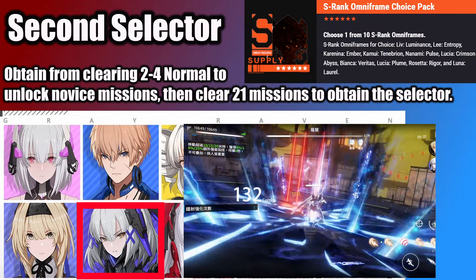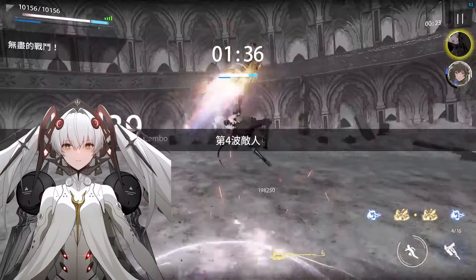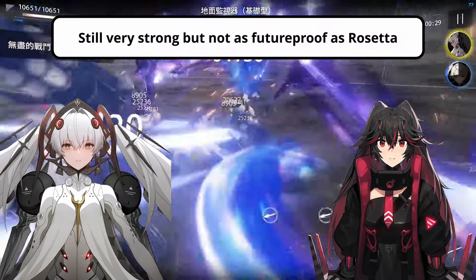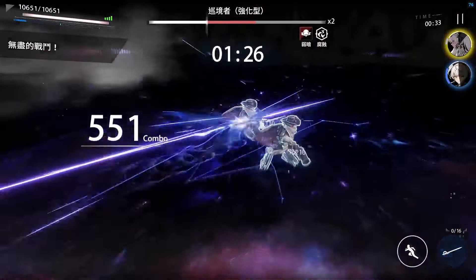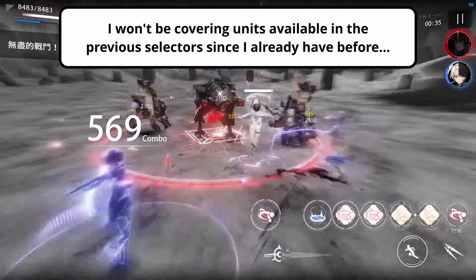The Novice Mission rewards also contain a free 6-star signature weapon Selector, so you can pick up Rosetta's weapon as well, which is crucial to maximize her supportive capabilities and damage. Otherwise, you can pick up Luna and her weapon to start up a dark team, and then maybe Plume to flesh out an ice team. Overall, they're still strong picks but not as high value or future-proof as Rosetta nowadays. But since these units are already available in the previous permanent Selectors and I've already covered them in my last free S-Rank video, I won't be covering them again.